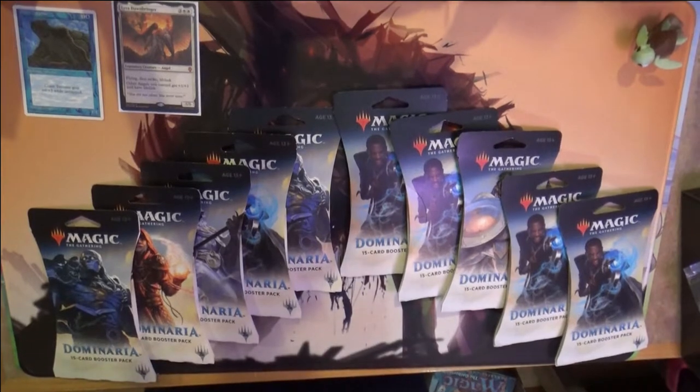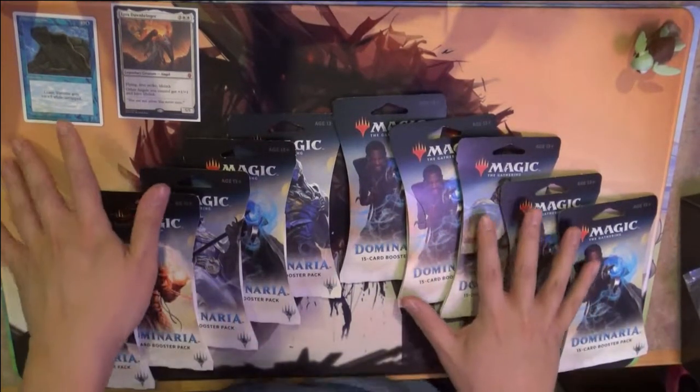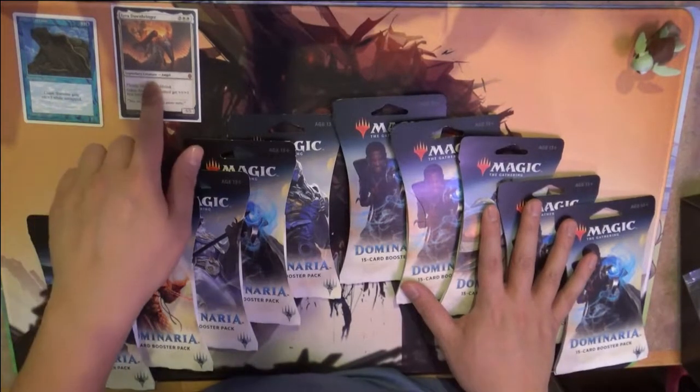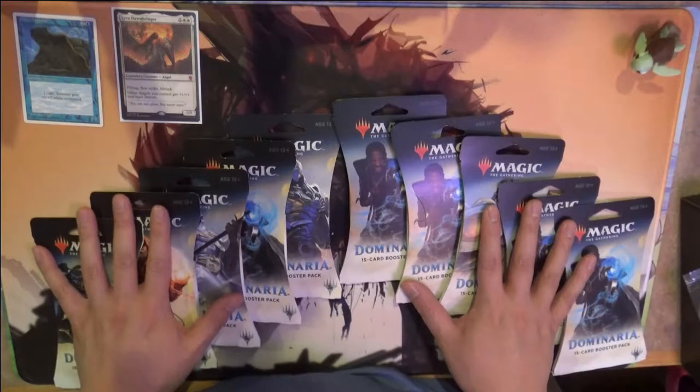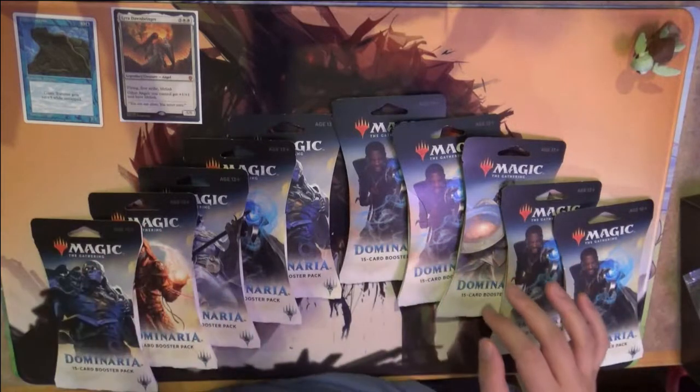Hey guys, it's Awana Turtle, and we're going to be opening 10 more Dominaria packs. So far we've opened, we did get a Lyra Dawnbringer as well as a Sulphur Falls. But we're going to try to go for one of the big planeswalkers, the Karn or the Tafari. So I'm just going to open these up real quick and we'll be right back.